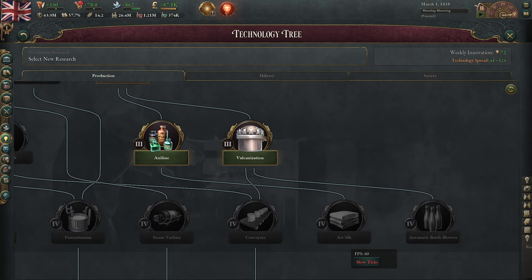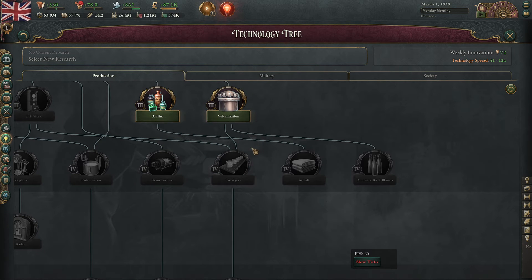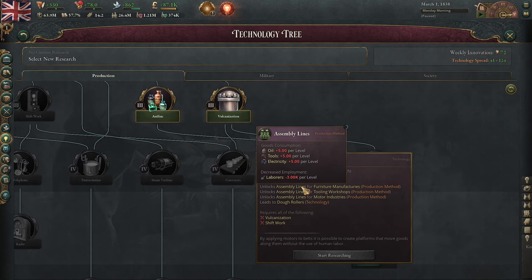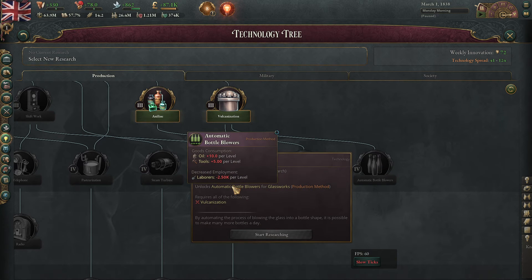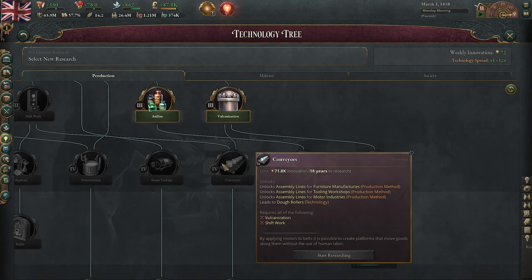The biggest thing that vulcanization does for you is it is a prerequisite for two of the strongest automation techs in the game: assembly lines, as well as automatic bottle blowers. If you're using a lot of glassworks, this is a ridiculous amount of automation that you get out of those two technologies. Which one you'll go for will depend on the nature of your economy.